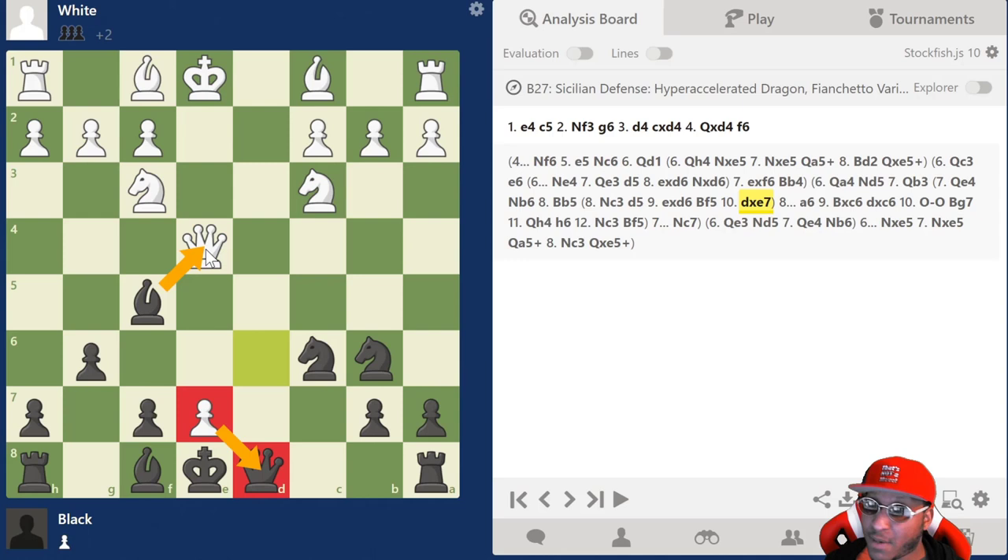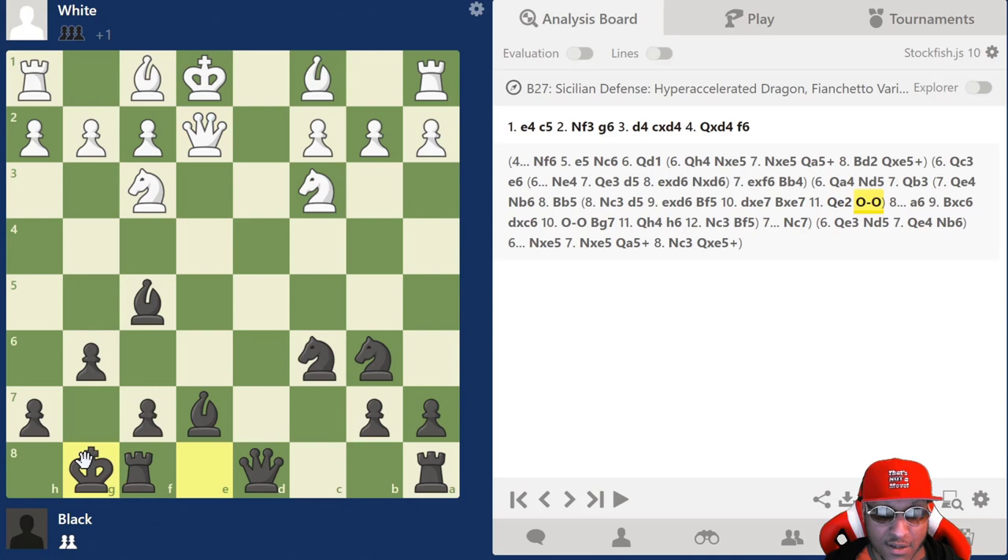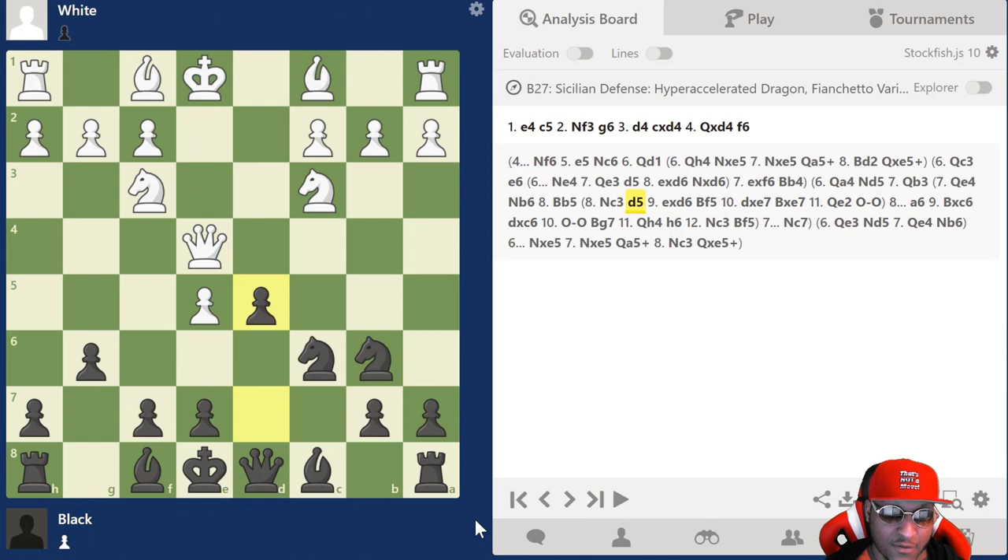If they take on e7, they're saying 'you take my queen I take yours with check and come back and take the piece.' What you actually do is take with the bishop, and if queen to e2, you castle kingside and have a nice attack for sacrificing the pawn. Rook e8, knight b4 is in the mix — knight b4 is happening, rook to e8, bishop f6. You have a very nice attack and they can't untangle. The bishop can't get out, so they have to move the queen. Knight b4 hitting c2 is a real threat.